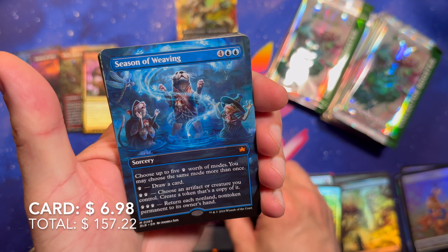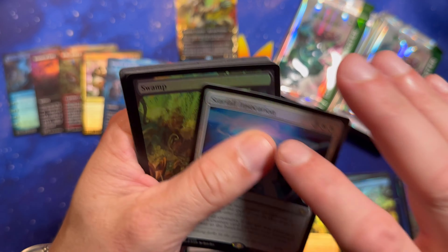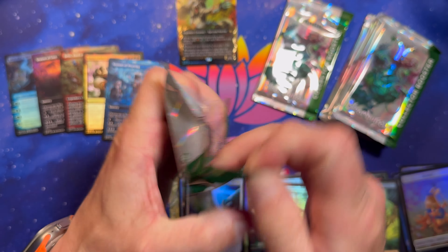Dreamdew Entrancer. Season of Weaving — I think these seasons are good. For the Common Good. Moonstone Eulogist. Starfall Invocation. And our Swamps. Cruising right through this box.